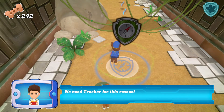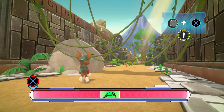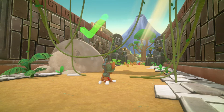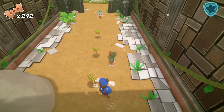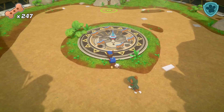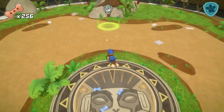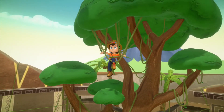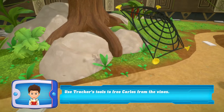We need Tracker for this rescue. Tracker! Chase! Tracker! Activate Chase's net to catch Carlos as he falls. Use Tracker's tools to free Carlos from the vines.